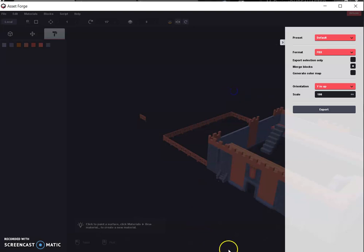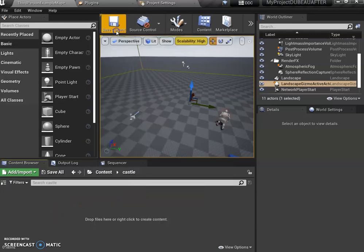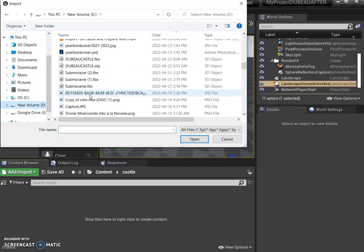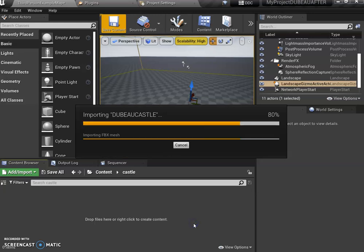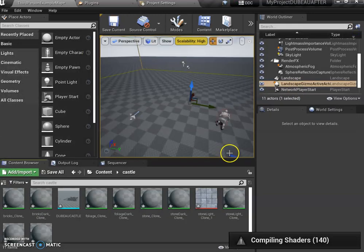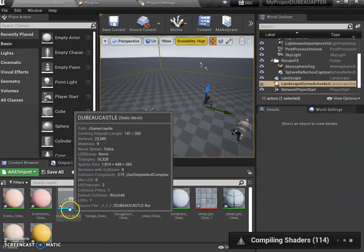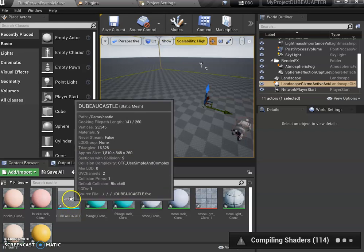I've already done it, so I'll go here and import it. Right-click, Import, and I left mine here — I called it castle.fbx, so here it is. I'll click Import. These are my shaders and colors, and this is the actual castle mesh.